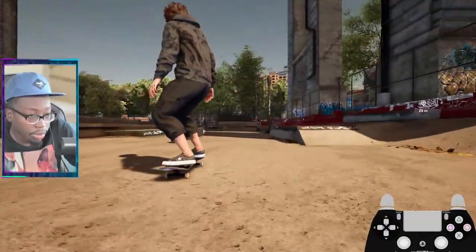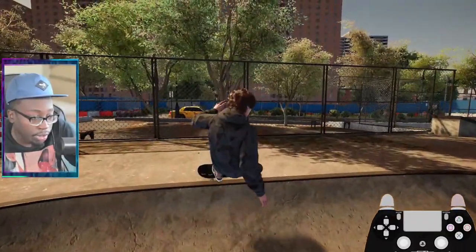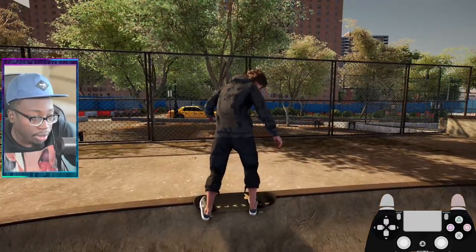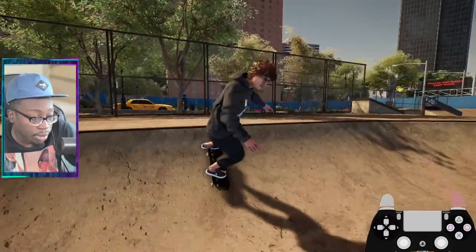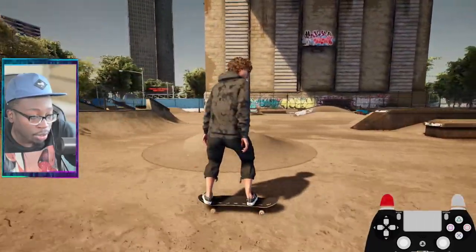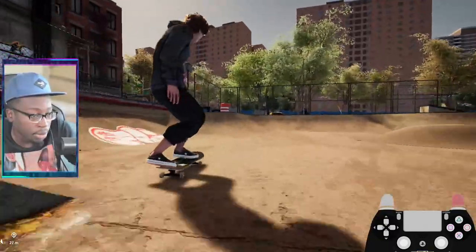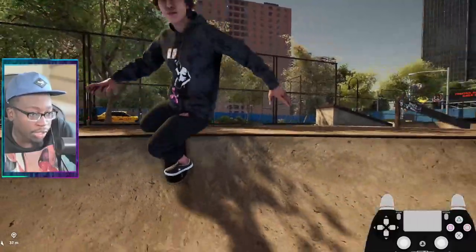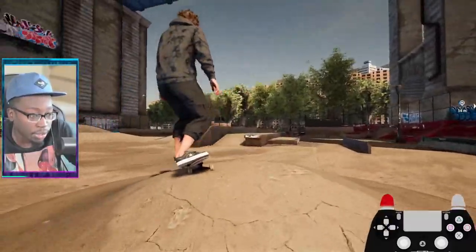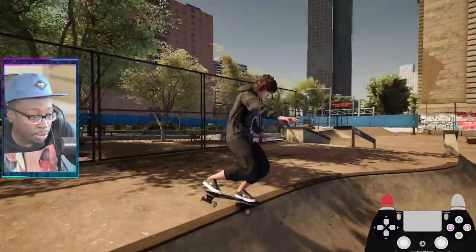There you go, 50/50 stall. I come up here, do a front side power slide to get into it, hold it, and press the right bumper out — it's just all about your timing. You can do nose grinds as well. That was the 50/50 input — I rotated into the nose, let go of my back foot, and then bumped out using right.